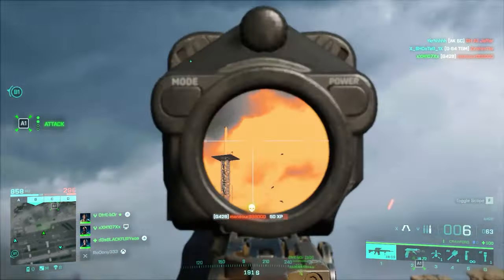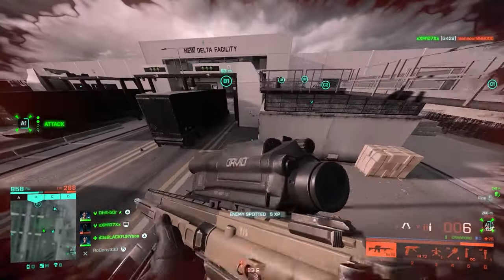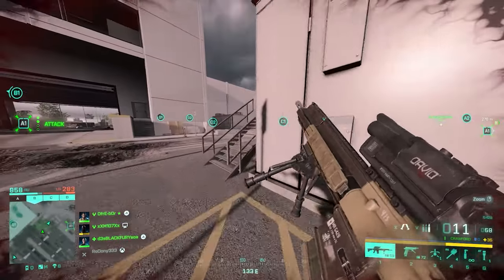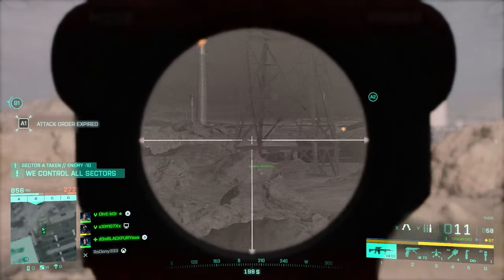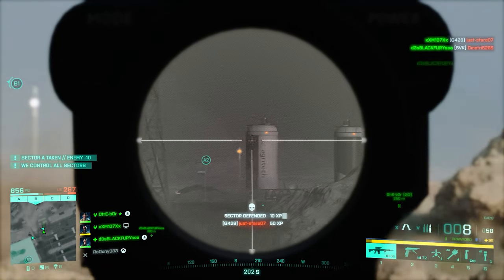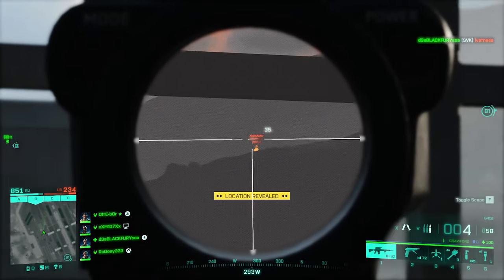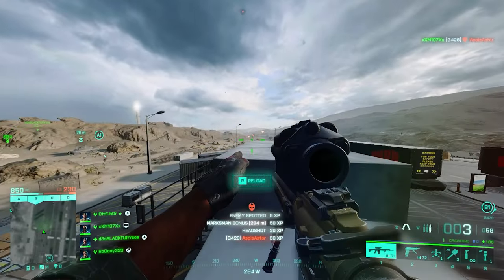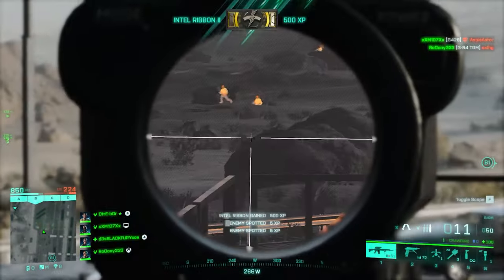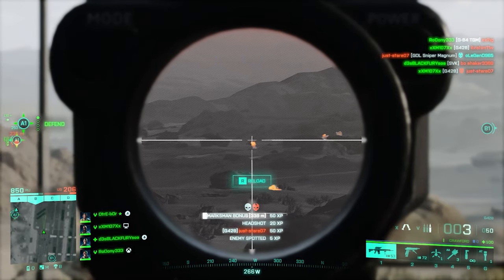For ammo, things get interesting — there's a glitch on the G428 that DICE is ignoring. Standard Issue rounds have a fire rate of 245 RPM, while Standard Issue Extended has 300 RPM and High Power has 270 RPM. That means using Standard Issue rounds puts you at a disadvantage with a fake lower fire rate. So your first slot should be Standard Issue Extended, then High Power, then Standard Issue. For weapon sights: Target 8T for close-to-medium range and 2038 Thermal 6X for long ranges.